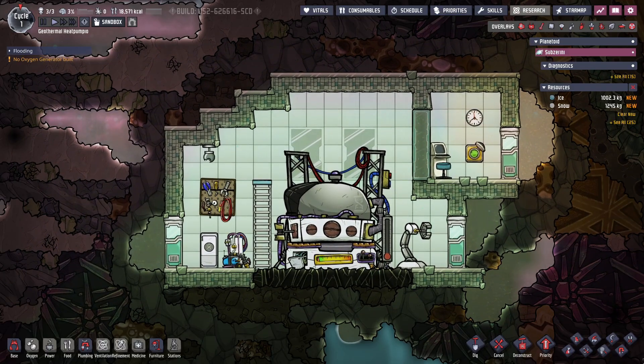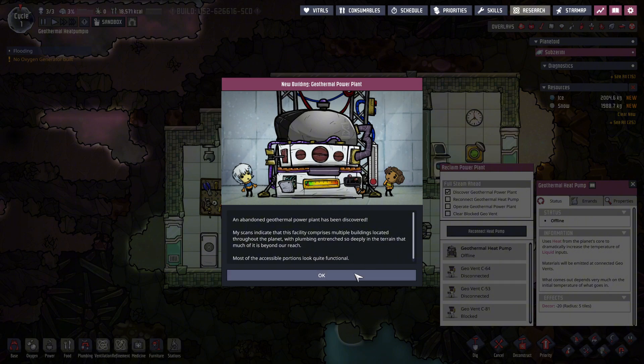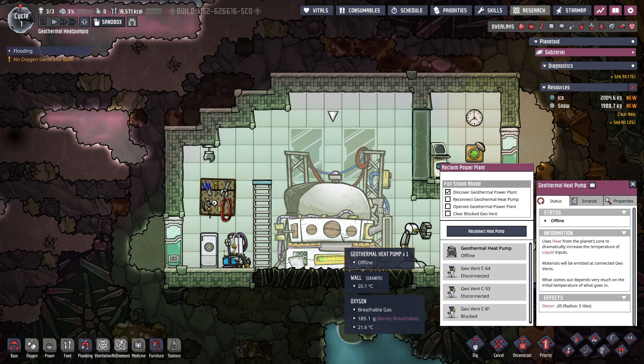To get started, click on the geothermal heat pump, activating the Full Steam Ahead questline and already completing the first task of discovering the power plant.